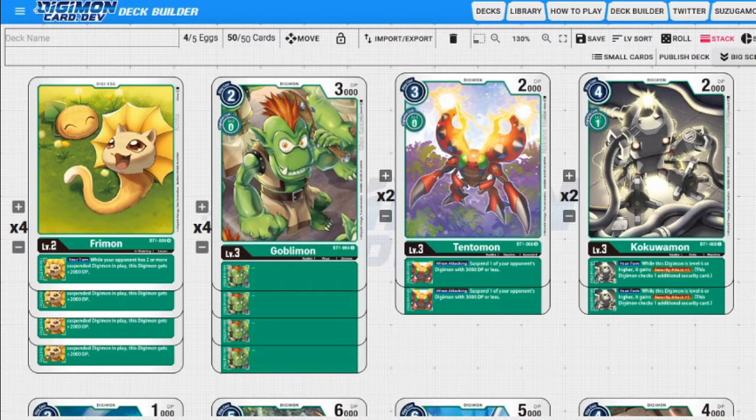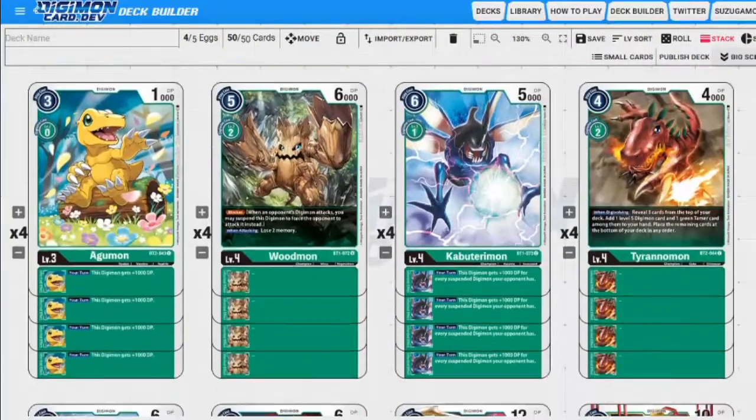Next up we have Kuwa Amon. He is one to evolve, which is high, four to play, which is super high, and 2000 DP. However, his ability is inheritable - it says during your turn while this Digimon is level six or higher it gains security attack plus one. That is very, very powerful and not to be underestimated.